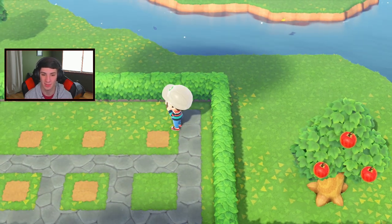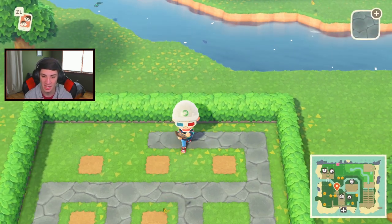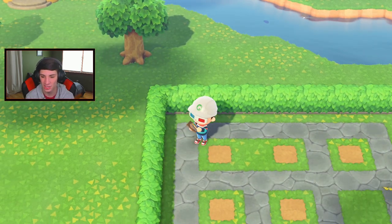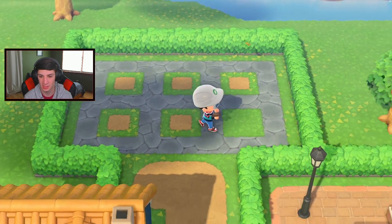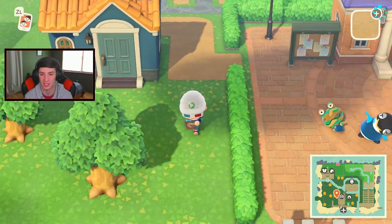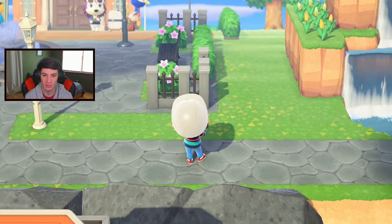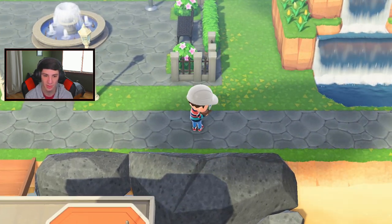This is going to look tight and nice. One of the last things I want to do is place that destination signpost — it just looks like a nice little touch at the beginning of your island. Let me pull out the dirt path and slap it up. I'm going to try to get all the rocks to spawn right here — it's going to be awesome when it's done.